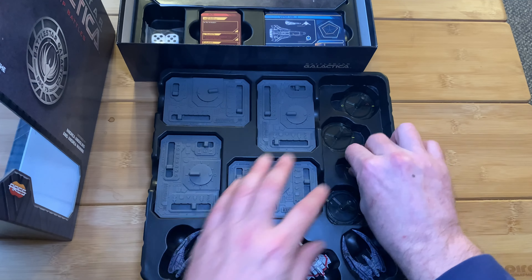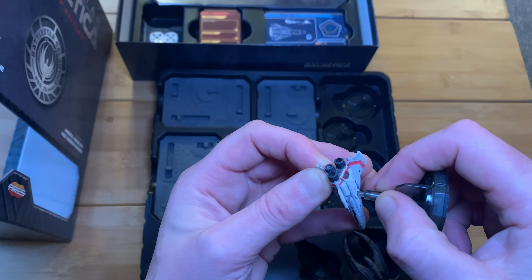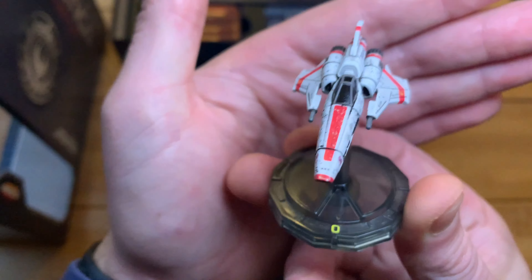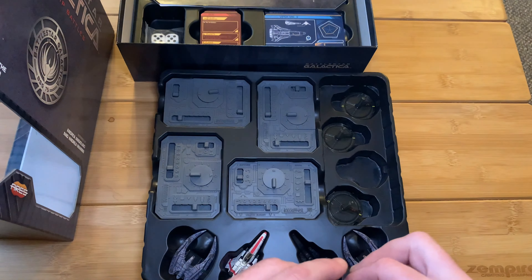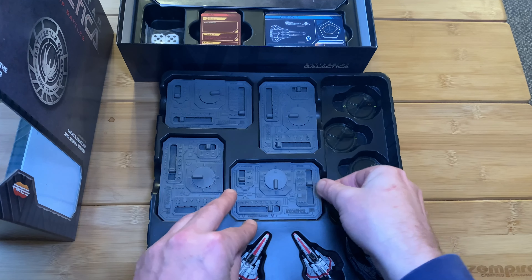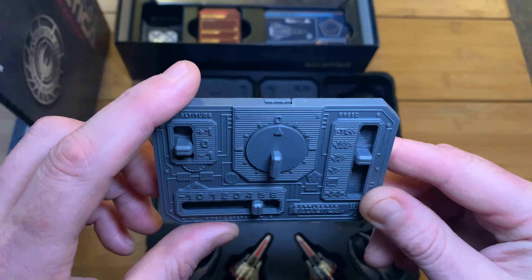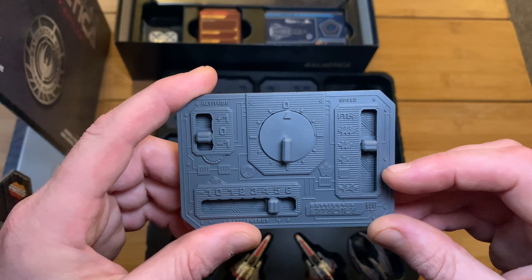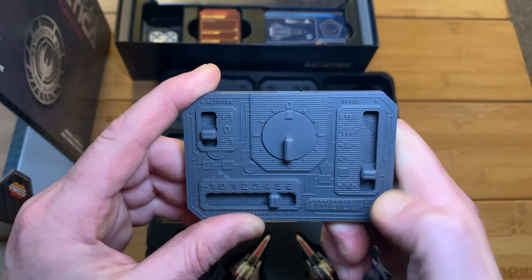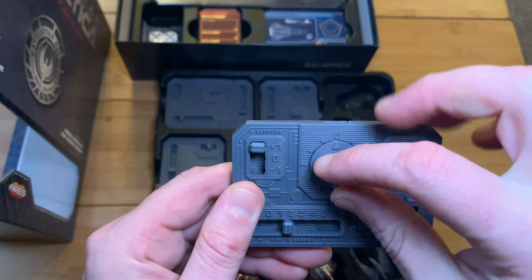You just pop the ships on one of these stands. The stands have actually got two or three height adjusters, but I'm only using the basic rules so there's no need for that. I might go into a full rules video a bit later. Each one of the ships has got one of these mega cool control panels — it's got speed on the right-hand side, altitude top left, kinetic energy on the bottom, and facing on the big dial, with IP in the bottom right.